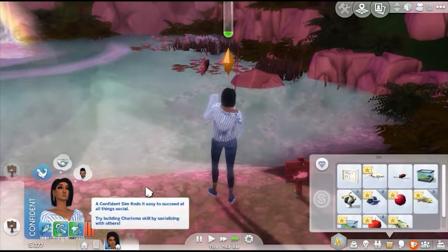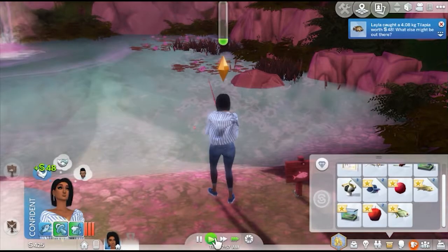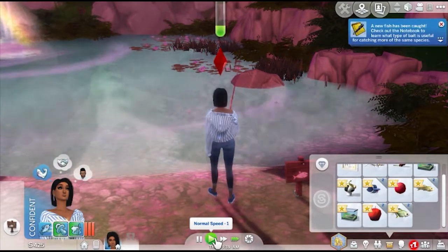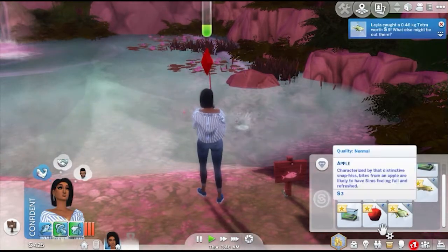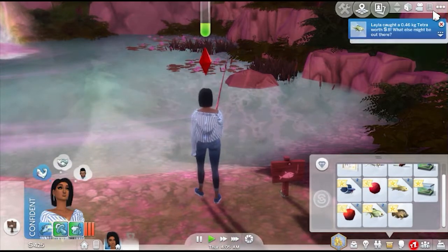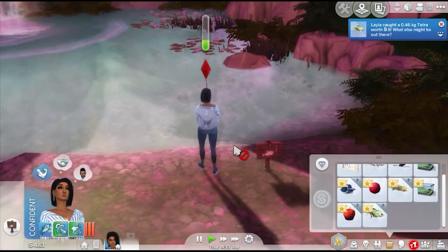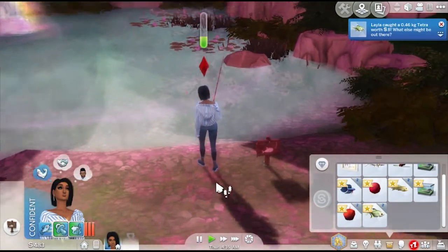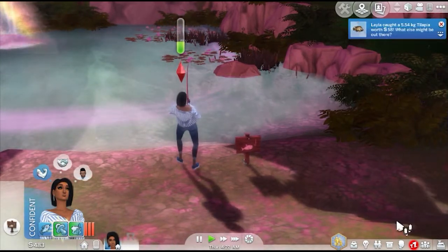Alright, one more time. A 48-dollar tilapia! Come on, try this cow plant berry — we already got three, might as well use them. A new fish — what did we catch? Leila caught a tetra. Oh boy, a 15-dollar tilapia. We're about to get money — we need to come over here like every day. I wish we could set up camp but with the baby we can't be over here all the time.